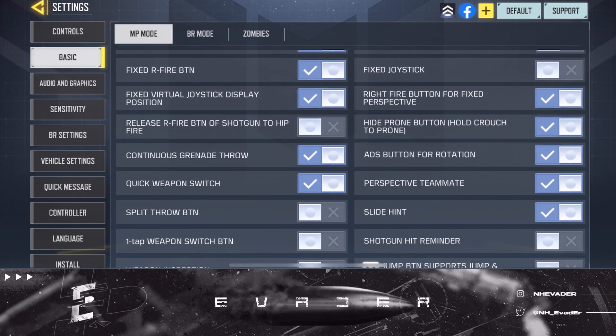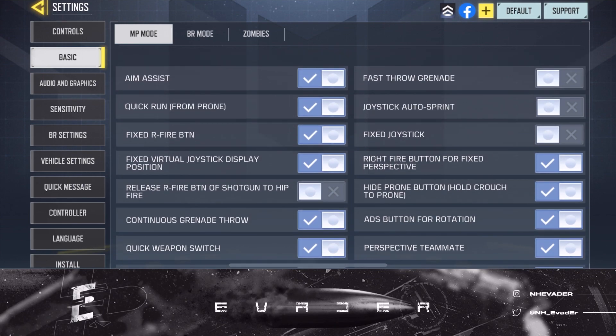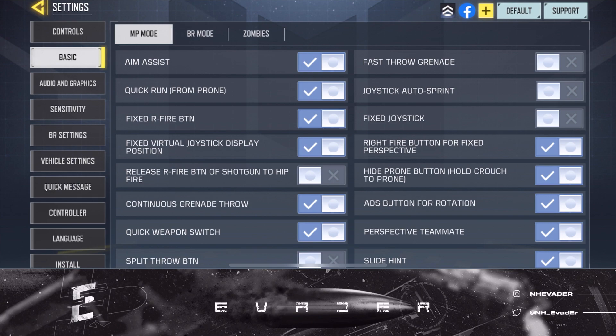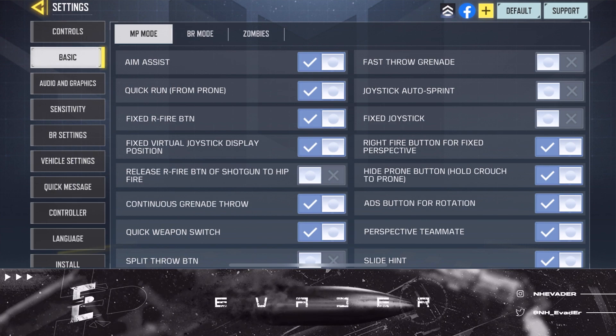Continuous grenade throw — you want that on. Quick weapon switch — you want that on. The right fire button for fixed perspective on as well. You want to have hide prone button because it gets annoying if you're playing on a smaller screen like a phone — you don't want so many buttons all over the place.